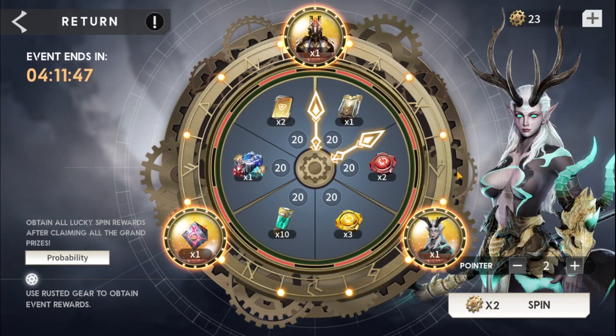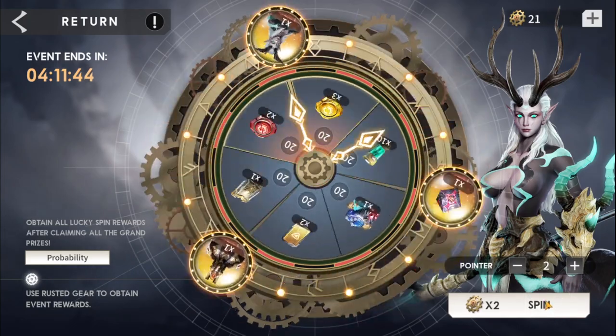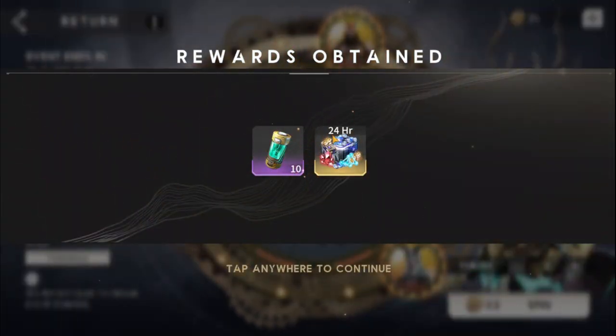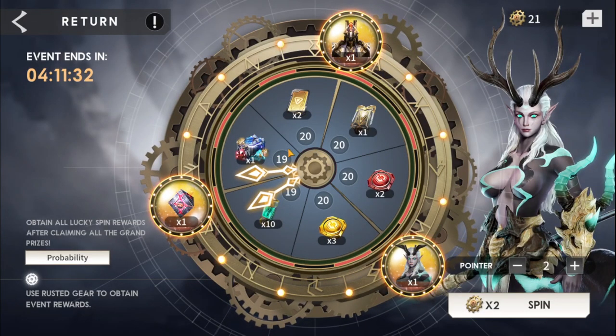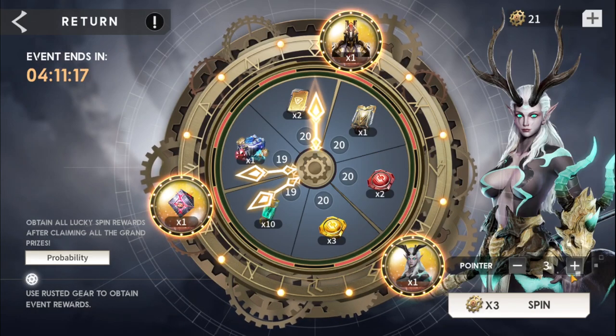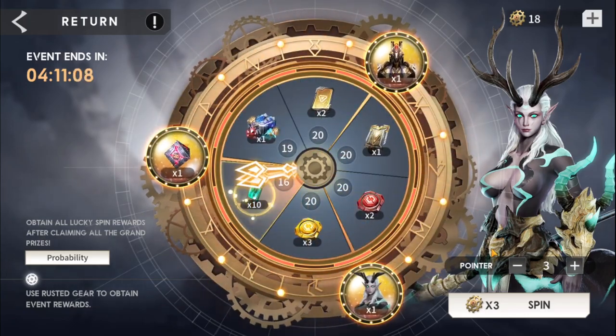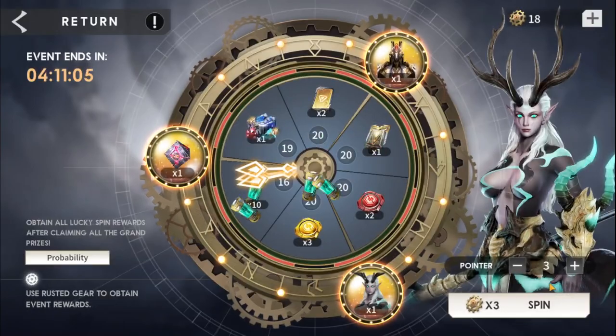As far as the other rewards go, I'll do my first spin as a double and then seven more. I want to go for materials — the 24-hour speedups are definitely what I want most, then red rooms, then soul potions, then yellow rooms, then summons. The characters are last; they're just not someone I'm going to build immediately so it doesn't really benefit me right now.